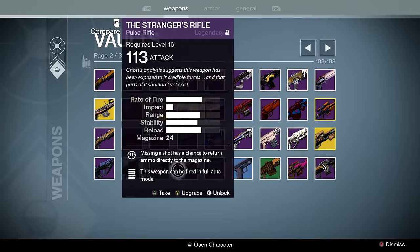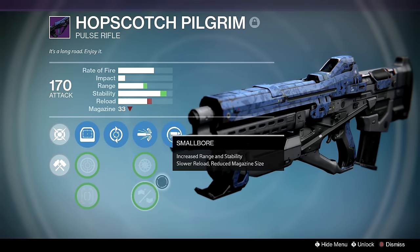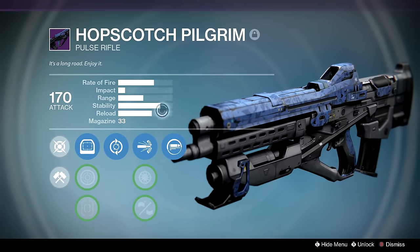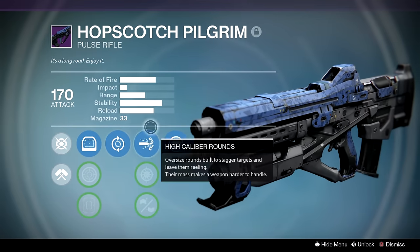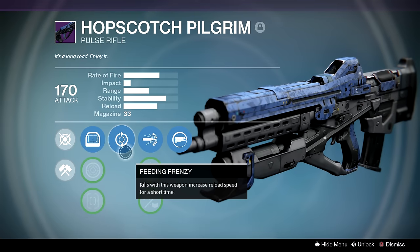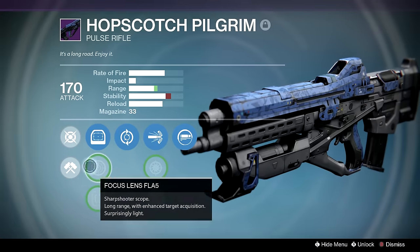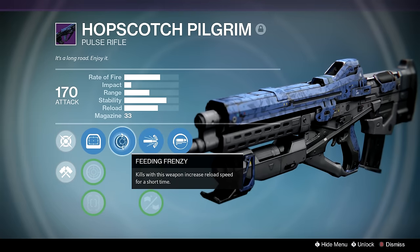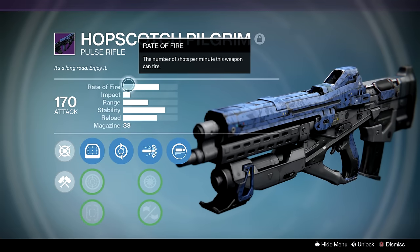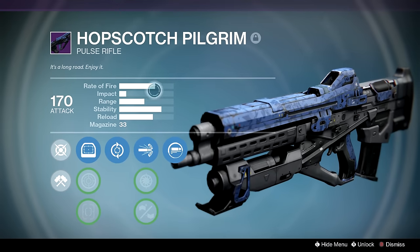Universal Remote — love it, not going to talk about it. Hopscotch Pilgrim — this used to cause fear in people because even in the two-tap Thorn and two-tap Last Word days this could keep up. The numbers are confusing here but it used to be in the Spare Change archetype, hitting like a truck. Then they reduced it to the mid-impact mid-archetype of pulse rifles. So Feeding Frenzy, High Caliber Rounds, Reactive Reload, and Small Bore in case I want extra range. This is a two-tap to this day with Reactive Reload active — the only pulse rifle in Destiny capable of a two-tap in this archetype. Definitely keep it if you have it.